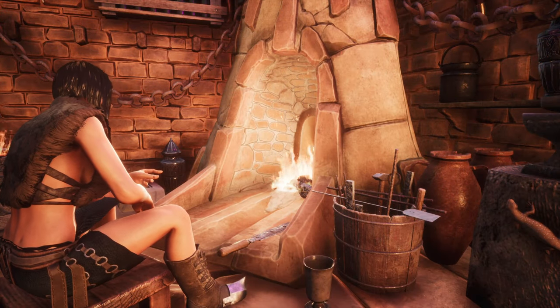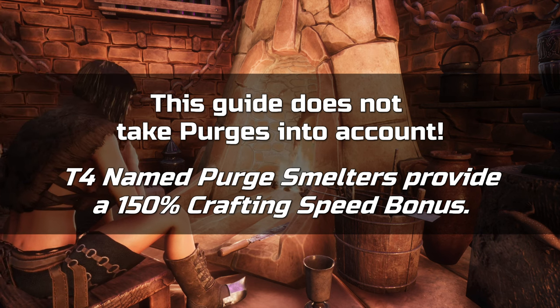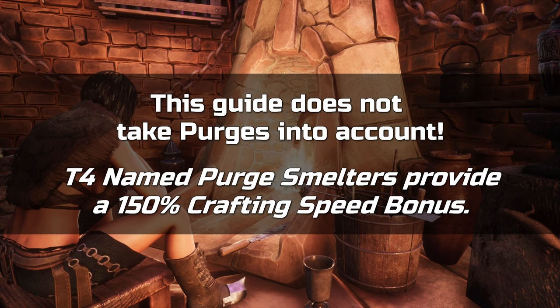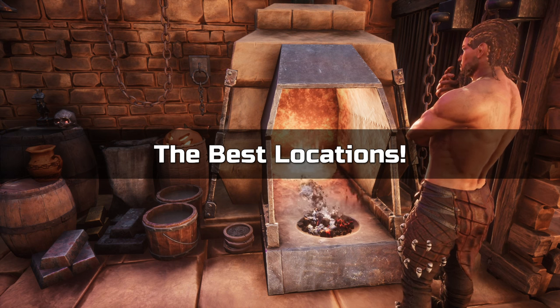One quick note before we begin: some named smelters can also be found during purge events, and tier 4 purge smelters provide an even greater crafting speed bonus of 150%. Keep in mind to look out for one if you happen to experience a purge. All of the following locations are the best locations for named tier 4 smelters we have identified.